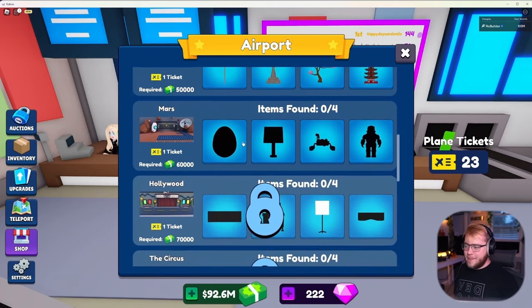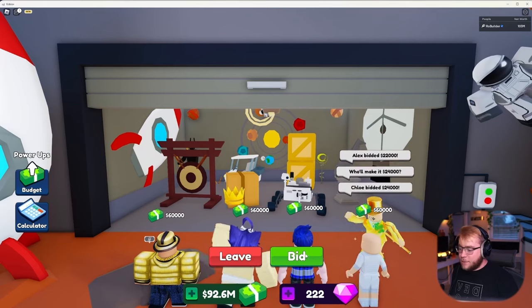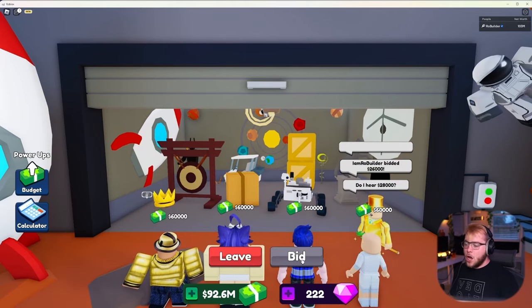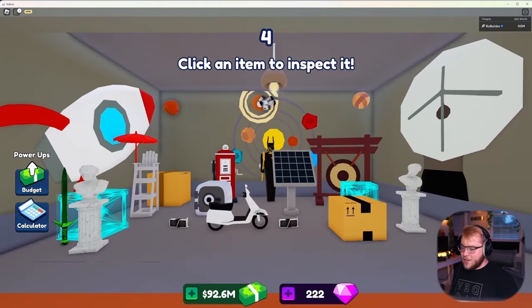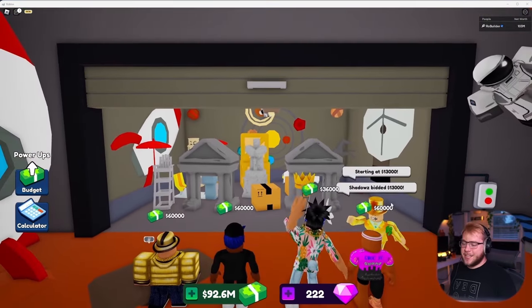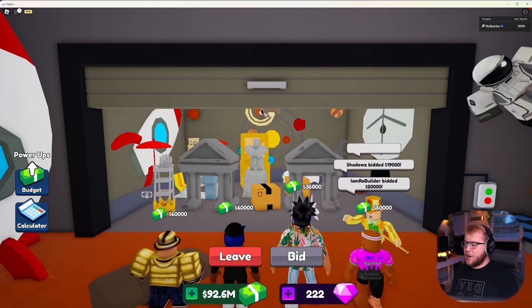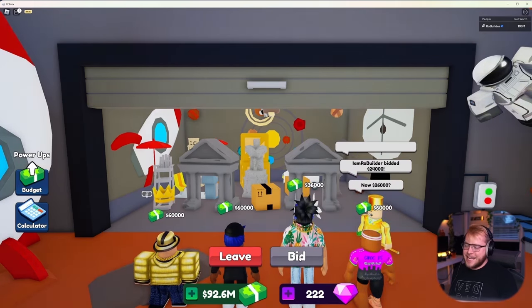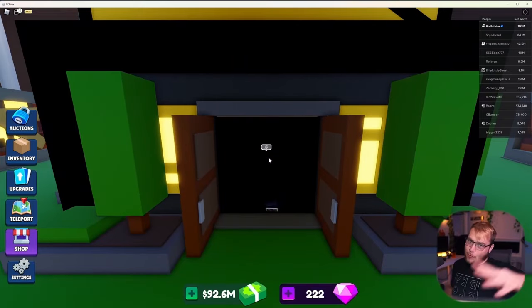Before we have to re-up at our shop we're already at Mars. Still takes one ticket so that's good for us. Looks like we need an egg, a lamp, something, and a person. Literally the first unit in Mars, we're already getting that something, which is very nice - and possibly in one of these boxes could be a human or character as well. Maybe there's an egg or a lamp hiding behind this stuff. These boxes are cool though. There's an egg right over here which we still need, and there are crates which could have the person or lamp - we're definitely getting this one.